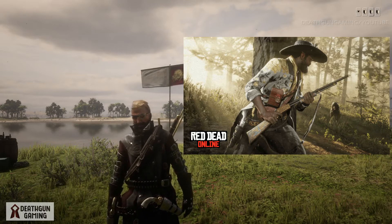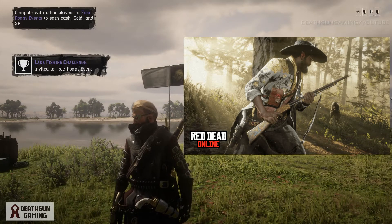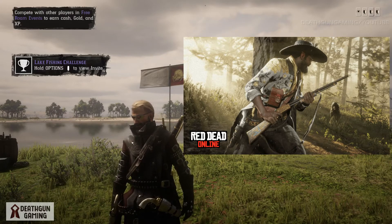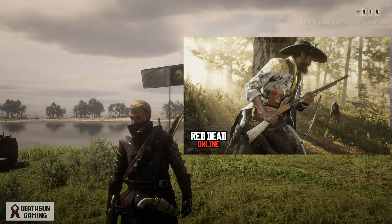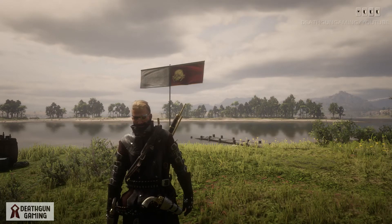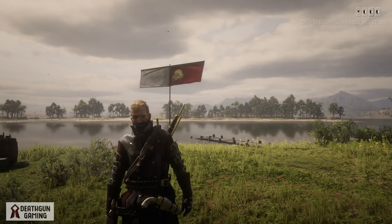Kicking things off with the Naturalist and Bounty Hunter bonuses. Naturalists searching the wild will see an increase in the frequency of invitations to Naturalist free roam events, which will also pay out double the usual RDO cash and role experience. Anybody completing legendary animal sightings for Harriet will earn an offer for 40% off an established or distinguished Naturalist role item, while Naturalists at or above rank 10 will receive an offer for 40% off any repeater.